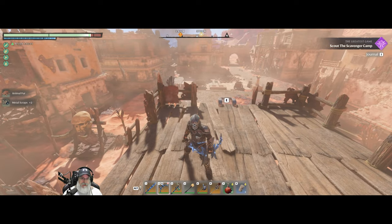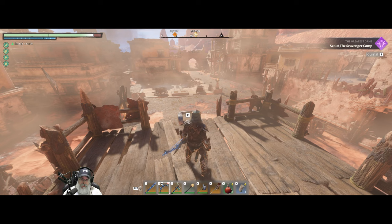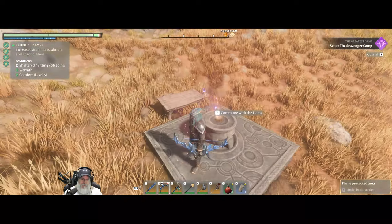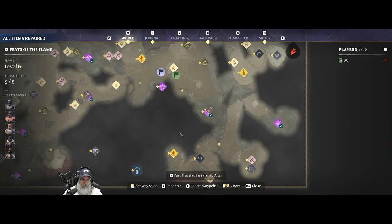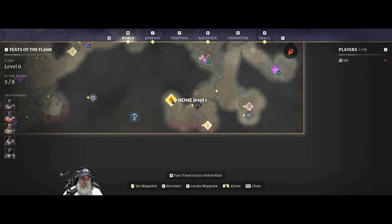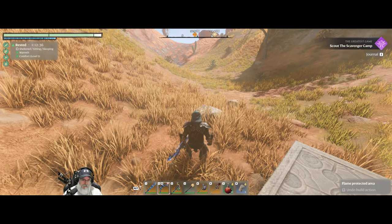Alright, so that takes care of that quest and I don't think we need to hang out here any longer. What I am gonna do is go back up here just momentarily because we have a workbench there to repair our stuff, and then we'll hit the spire and head down south. Actually we could just go to this altar here — yeah, let's do that, it'll be faster.